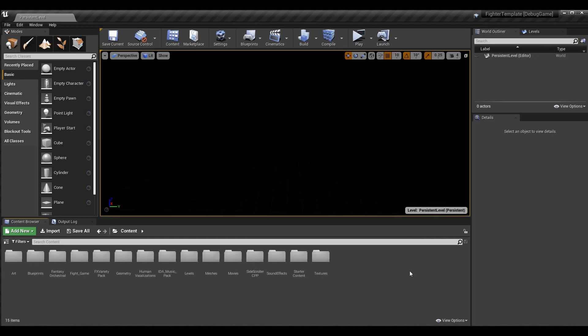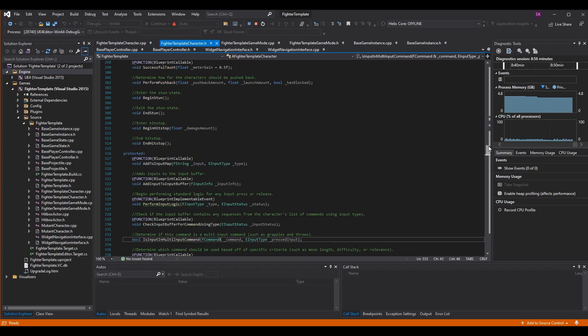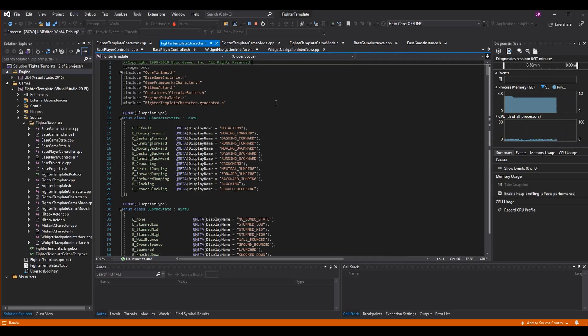Almost everything we do is going to be in code today outside of some testing we can do in the blueprint. We're going to go to our Fighter Template Character class. We'll start with the dot H file, scroll up to the top, and go to where we have our command data. We don't care about a specific command in this case — we just care about the FCommandData as a whole.